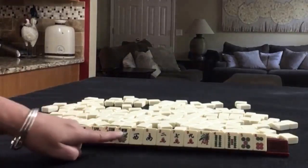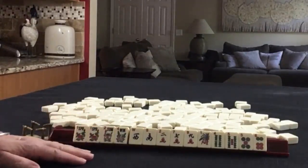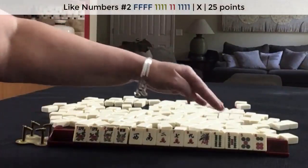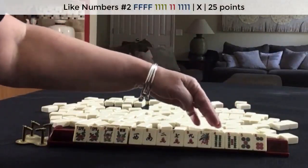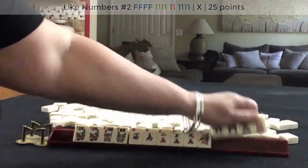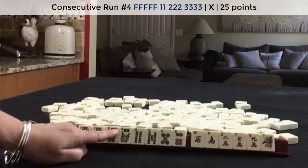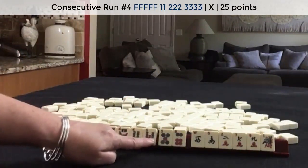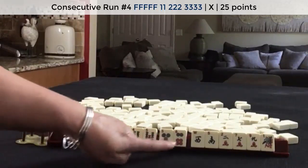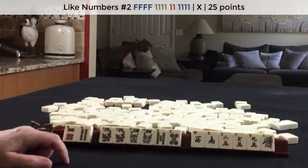If these were my tiles, I would definitely focus on these flowers and find something where we could use all those flowers. Because we have like numbers with 5s, I think that's where I would start — like numbers with 5s, or maybe something consecutive: 4, 5 or 5, 6 as a starting point. There's one hand that uses lots of flowers in consecutive run, fourth hand down.